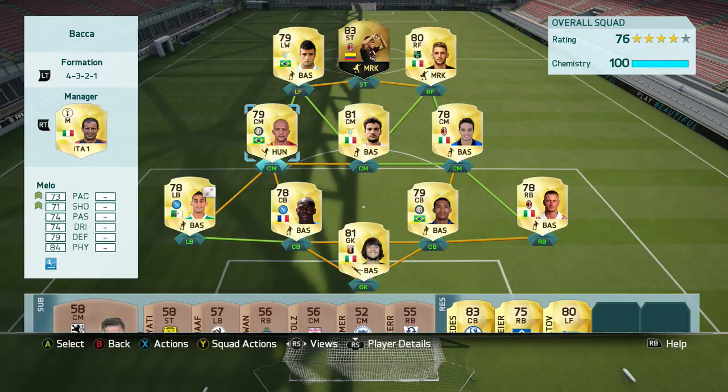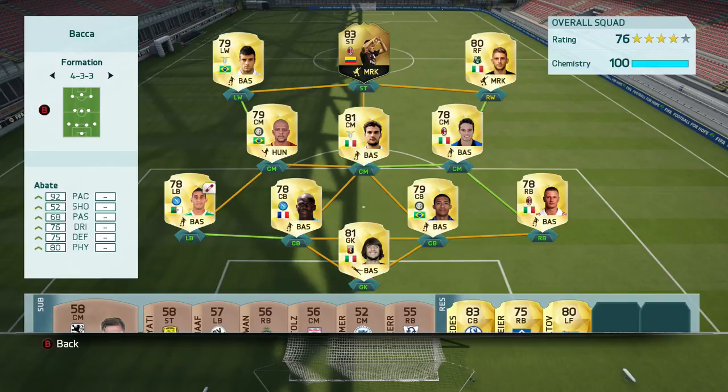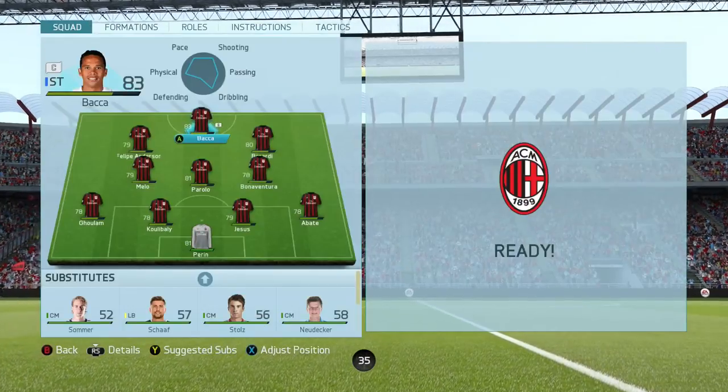The team around him — I recommend this team. It's a very, very good team to play with. The forwards are very good, midfield is as solid as anything. Felipe Melo is a great player there. Abate and Goulam are very good full-backs, and the centre-backs of Koulibaly and Juan Jesus are very good.